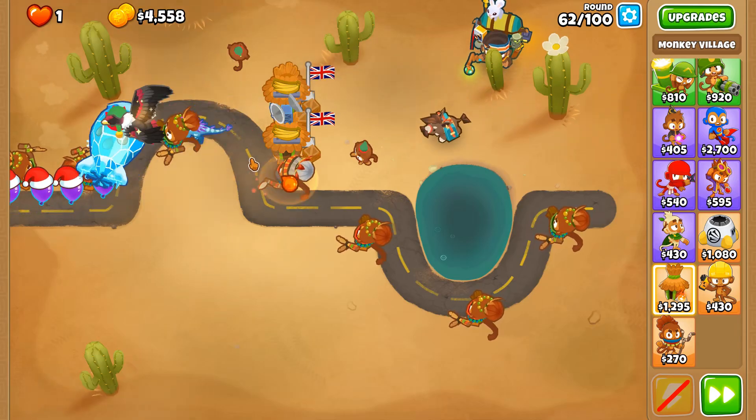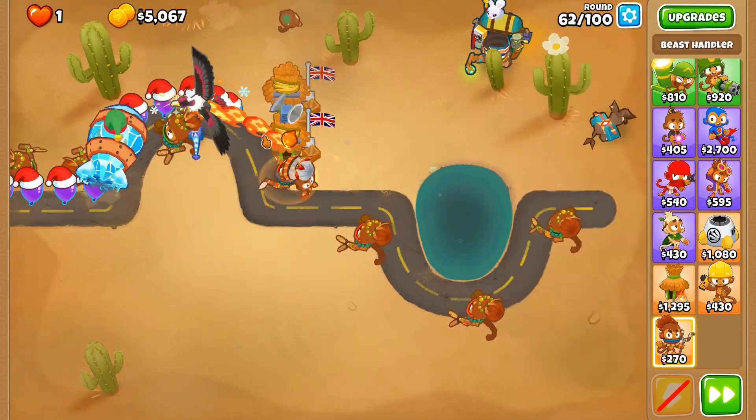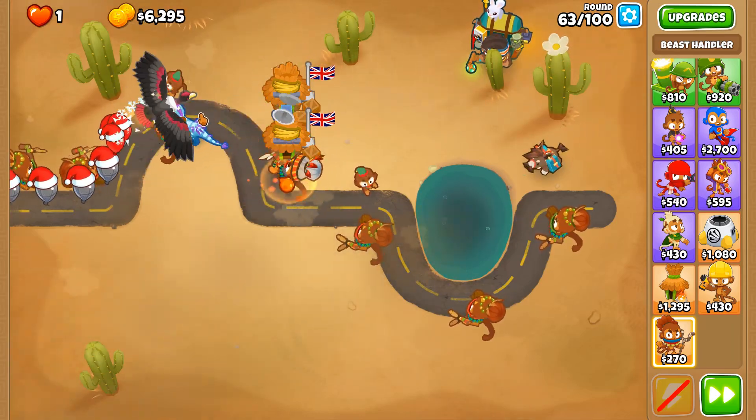Also, as a bonus, Geraldo's fire kit actually pops purples — that's a less important factor for getting the MIB treatment, but they're still helpful. Round 63, how are we going to fare here with all these balloons?